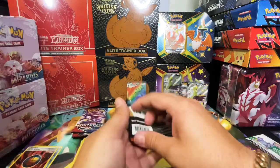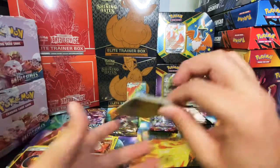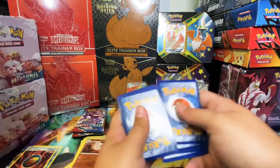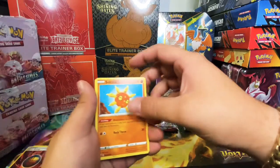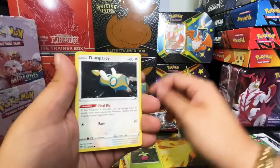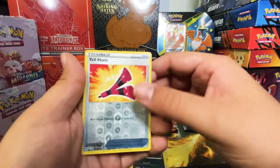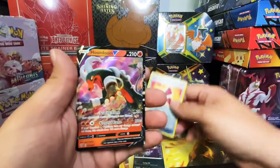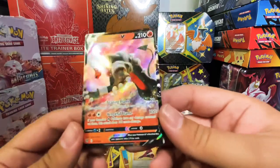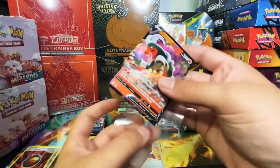Let's go with Darkness Ablaze — let's see if we can keep this luck. We have another white card, one two three four to the front, Lightning energy, Dusparce, Luxray, Mr. Mime, Primape, a trainer, reverse holo, and for the rare we have a V card right here. This is looking good guys — I like how things are going. Let's hope it keeps going like that.